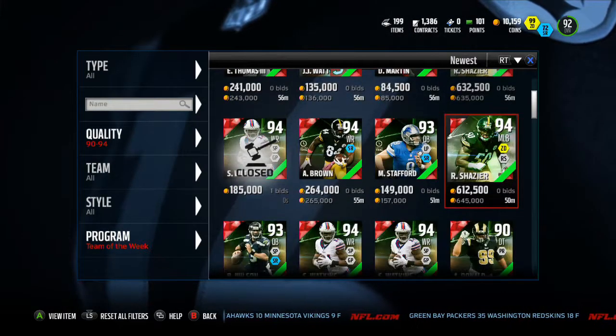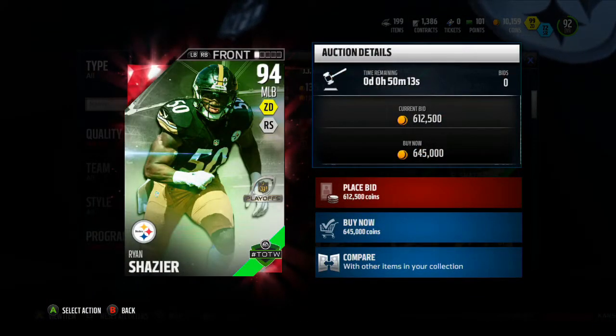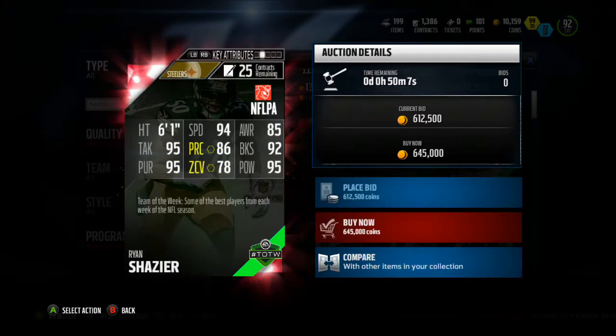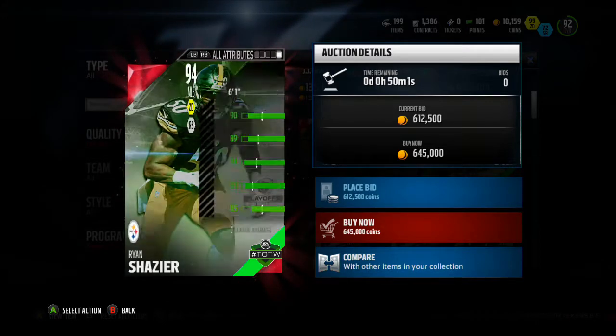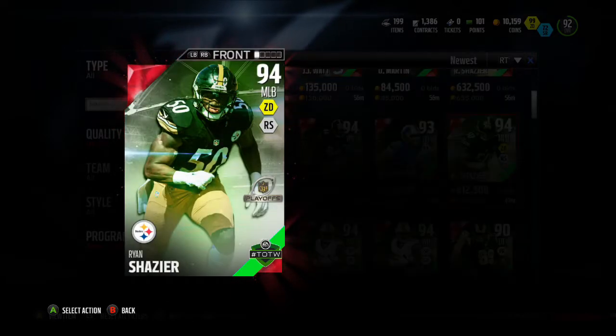And here is Shazier right here. 94 overall, Ryan Shazier. With his own defense style, that's pretty good. He's 645,000. 94 speed, 95 tackling, 95 pursuit, 78 zone coverage, 95 hit power, 92 block shed. And his catching is 74. So pretty solid.